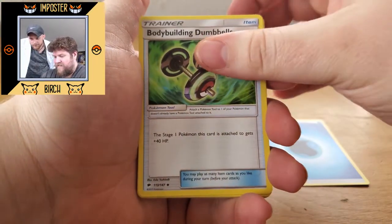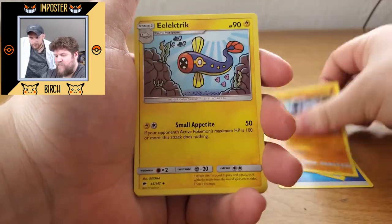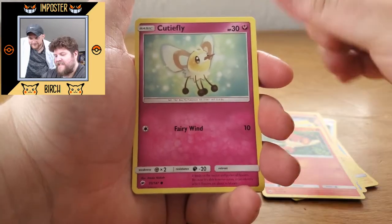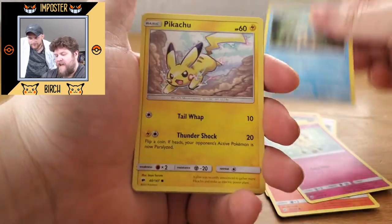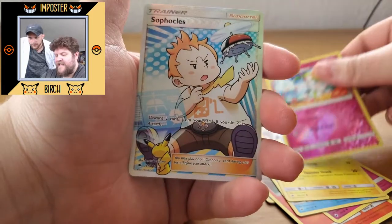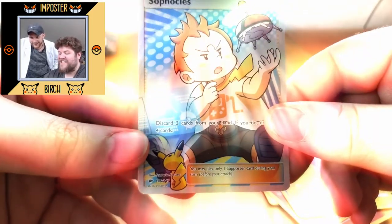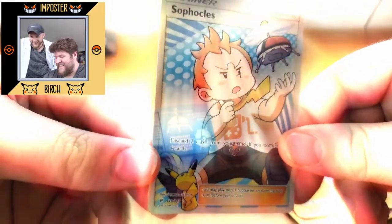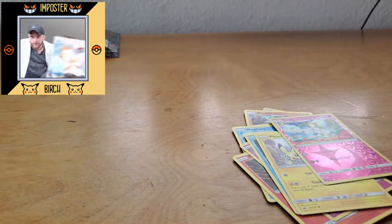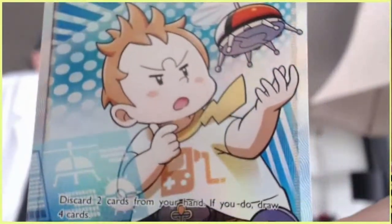We got water energy, bodybuilding dumbbells, Rhydon, Magikarp, Pansear, Cutiefly, Panpour, Pikachu, Reverse Curlia, and... a Full Art Sophocles! Oh yeah! That is a fantastically beautiful card. Look at that. Let's check the centering on it — it's a little pushed in from the left here and the corners are kind of rough. A little pushed in from the left, but still not a bad card. I give it a PSA 9, maybe 8.5. Amazing card.